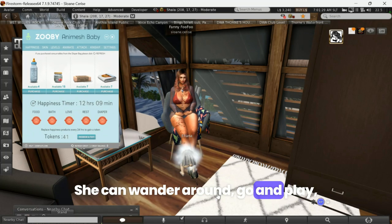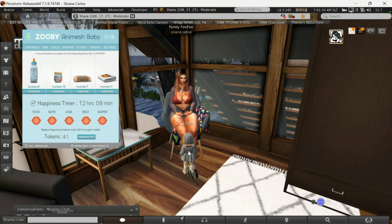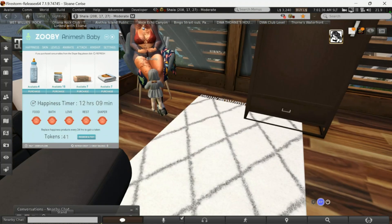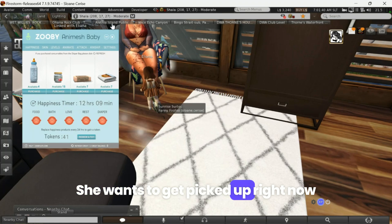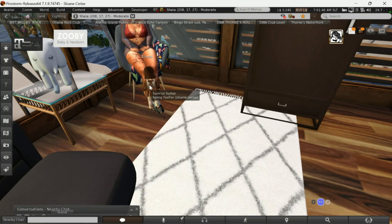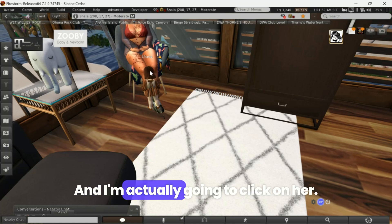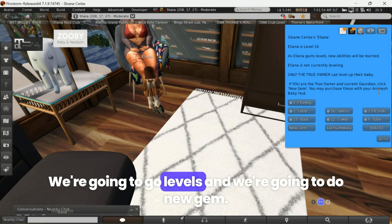She can wander around, go and play, get picked up — right now I'm going to shrink this away like that. I'm going to click on her, go to Levels, and we're going to do the new gym.